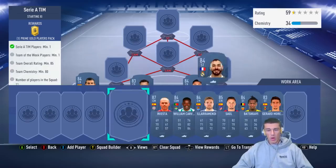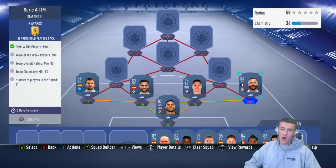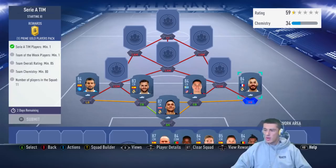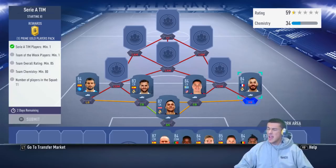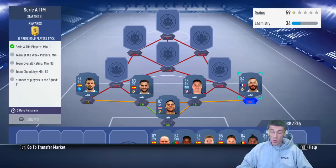We actually play Benzema out of position at right back. You can go with Benzema here or you can go with Norberto Neto — pretty much any 84 rated from La Liga. Benzema and Neto are both pretty cheap cards, and Sergio Asensio is also one of the cheapest as well, so you can go with any of those guys.